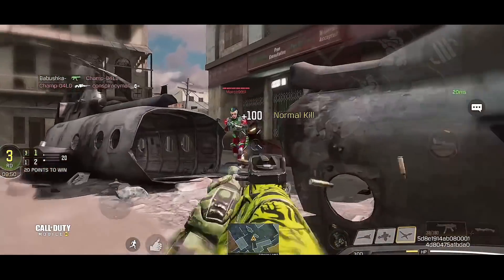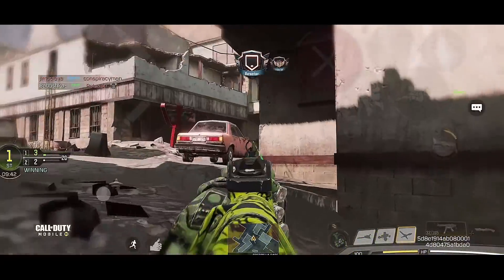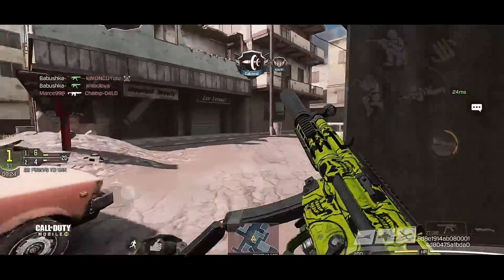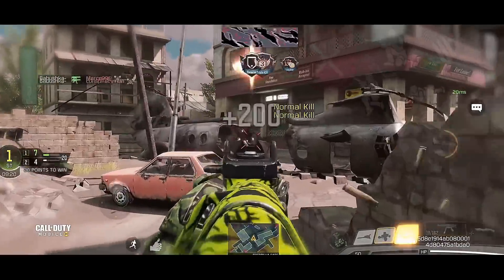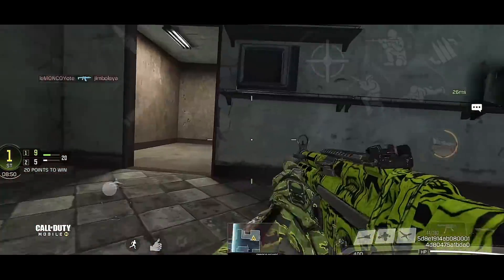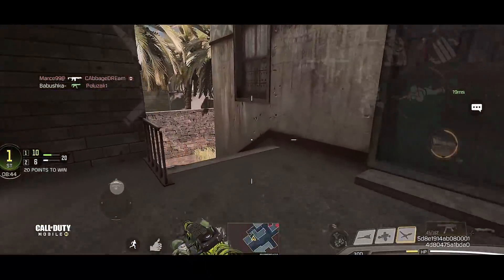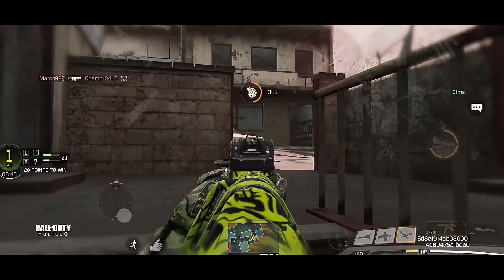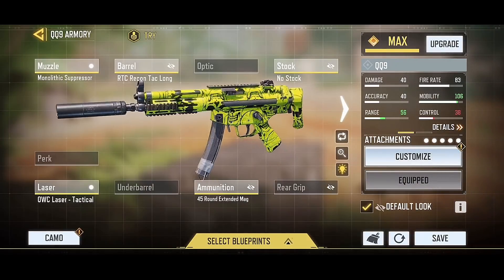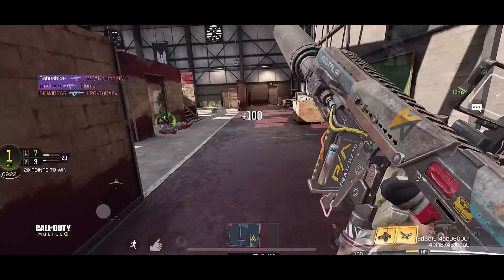Next up is the QQ9 — I love this weapon. The build I have has barely any recoil, especially if you're a gyroscope player. The more I play with it the more comfortable I get running around with it. I've noticed a lot of people are using the QQ9 in ranked matches — it's becoming very popular. But since there's a new weapon in town, I want you guys to be aware of it. Here's the gunsmith for the QQ9.